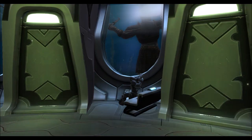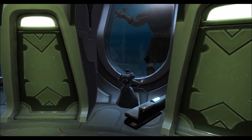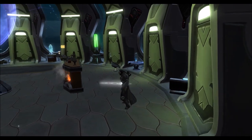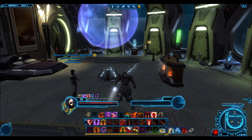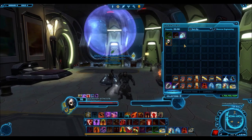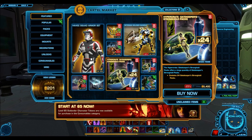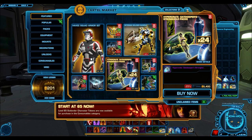Welcome everyone to another Star Wars Old Republic video. We're doing a pack opening because an old cartel pack has hit the cartel market — the Gatekeeper Stronghold pack. Since the Crisis on Umbara flashpoint update has been delayed, the newer cartel pack won't be released until the patch. A hypercrate of the Gatekeeper Stronghold pack contains 24 cartel packs and costs 5,400 cartel coins.